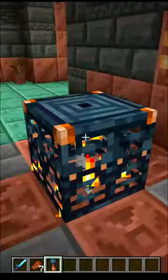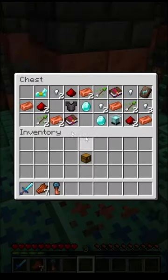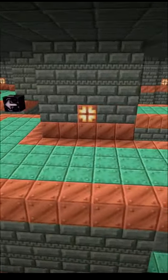But they never told us what this new trial key will be used for. Maybe it could be crafted into a new type of chest which you can place down and open to get unique random loot. But the key might be used in a new secret chamber that's not even in the game yet.